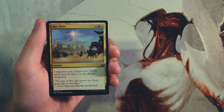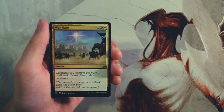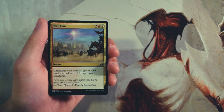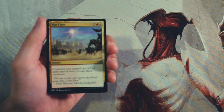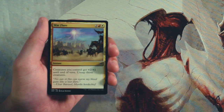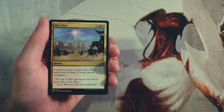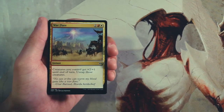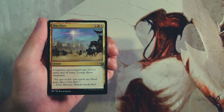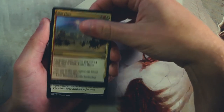Our first card is War Flare — an instant for two, a red, and a white. Creatures you control get +2/+1 until end of turn, and you also untap those creatures. I love cards like this; these anthem effects really boost up your team and give you a great way to end a game. Because it untaps those creatures, it can also be used as a surprise combat trick — swing in, and when your opponent attacks you, untap all your creatures, boost them up, and do some damage on blocks. Very powerful, but focused on a go-wide strategy, so I want to be in that strategy before picking this.